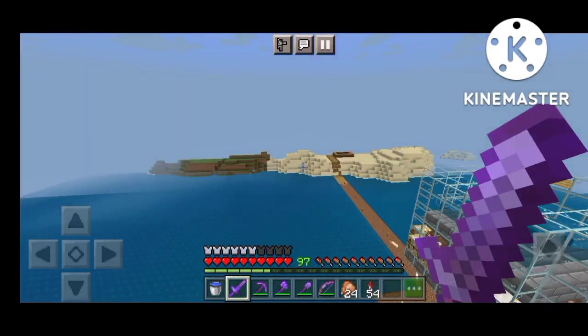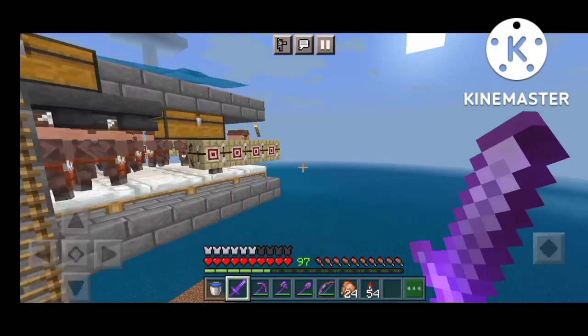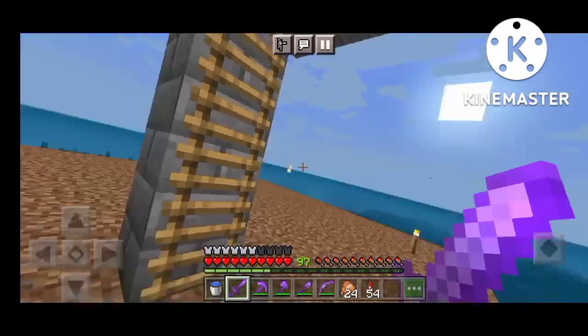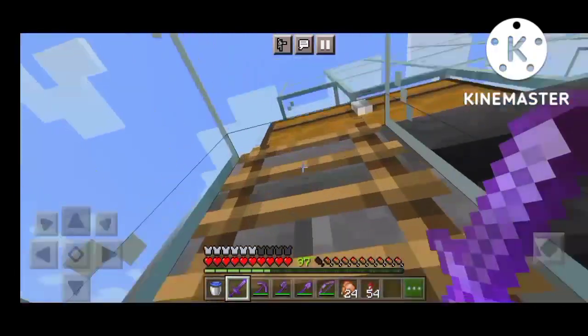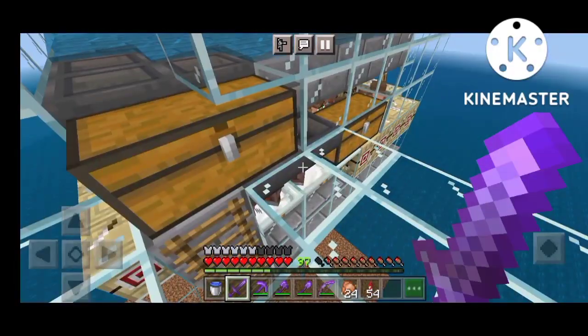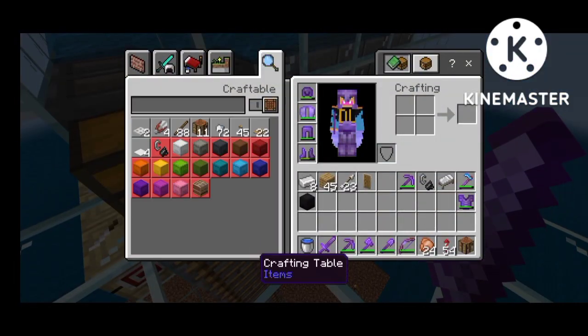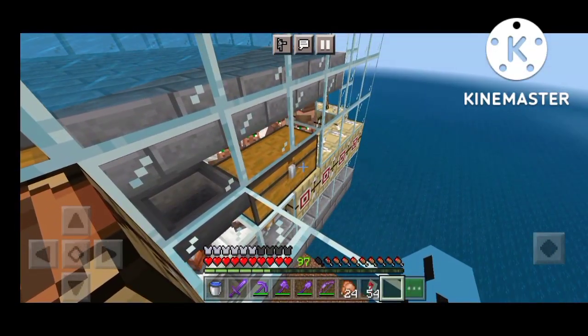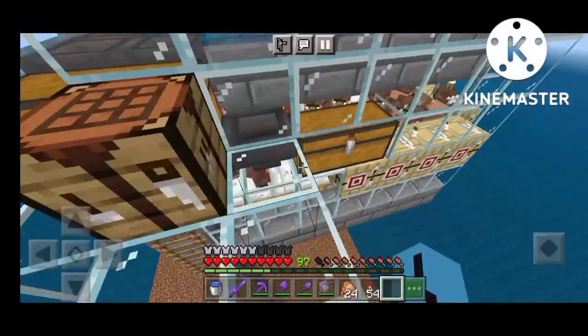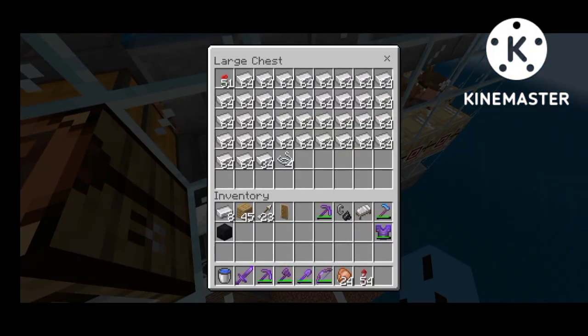So today we are going to build a big project. My efficient iron farm produces a lot. I can show you how many it produced. We are going to build an iron sword in this episode. Let's see how many — 3, 2, 1, let's go! We got so many blocks and so many ingots in 1 hour.